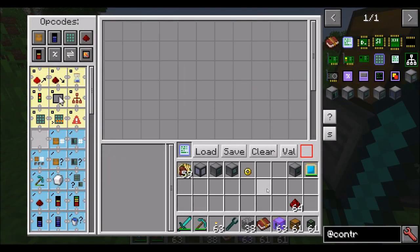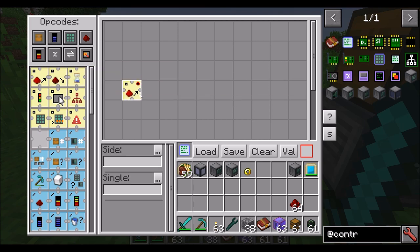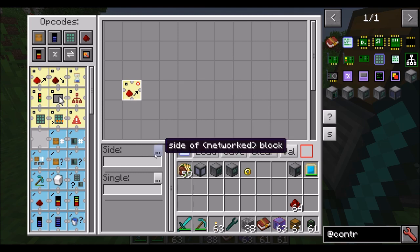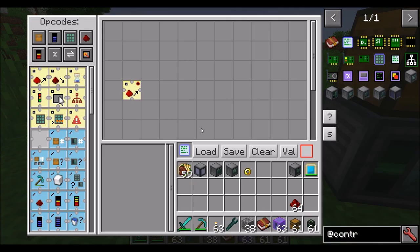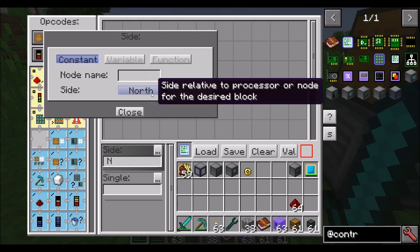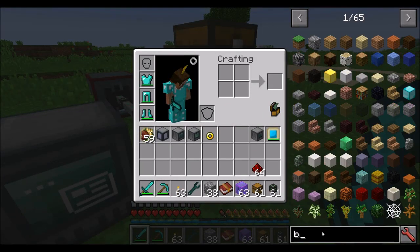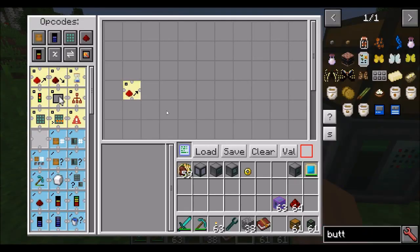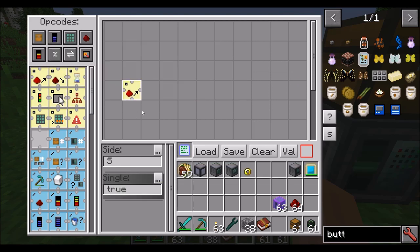Let's create a new program to handle item manipulation. In this case, I want to use event Redstone On — basically saying that this thing is going to receive a Redstone signal in order to operate. Again we have the side of the network block; I'm going to say this should happen on the south side. And to make sure this thing's ready to go, I'm going to throw a button on there. We'll set single to true, so it can only run once until the program's done before it's allowed to run again.